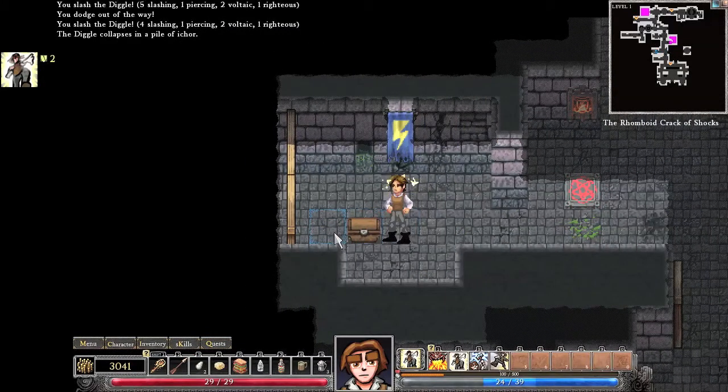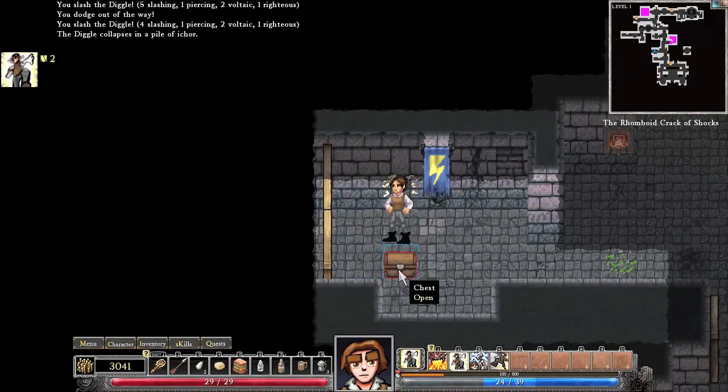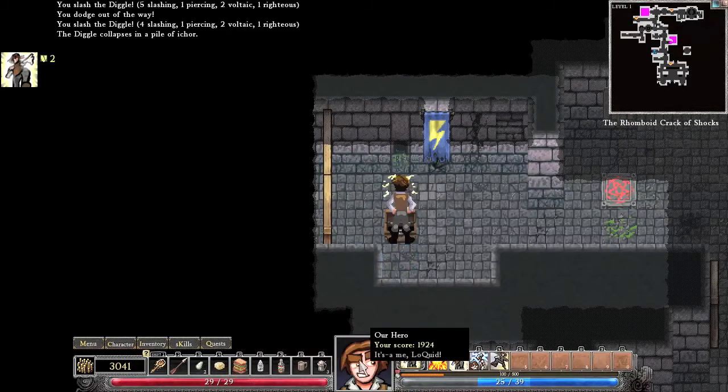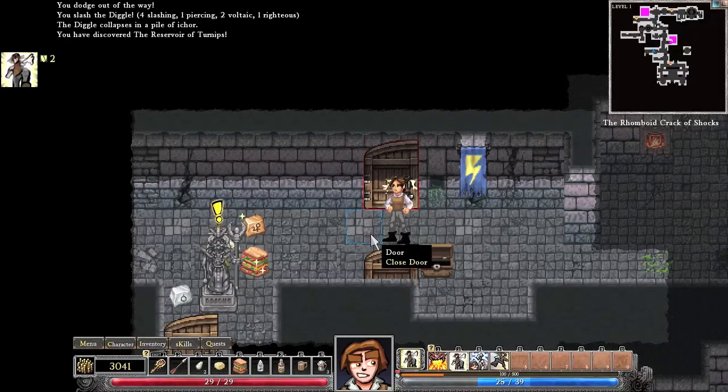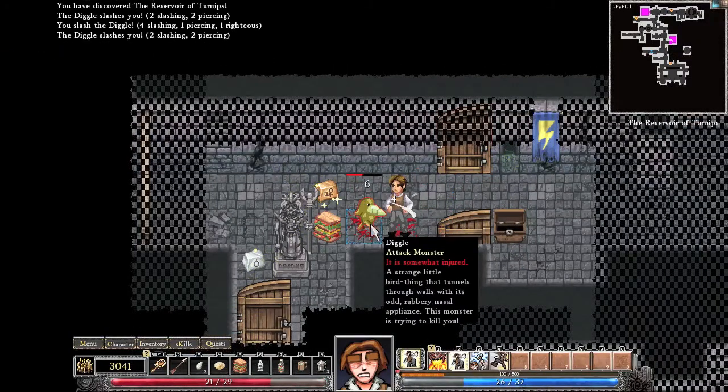Okay, here's the chest. See, I'm pressing left and I'm pressing down — I can't walk through this chest. The moment I pick it up, I can go through it all day long. I don't know if that's a glitch or not, but...